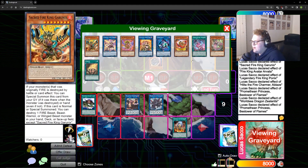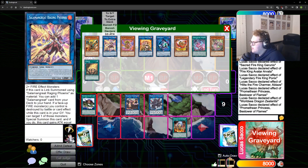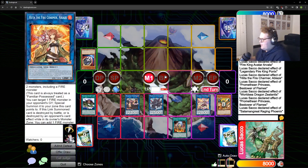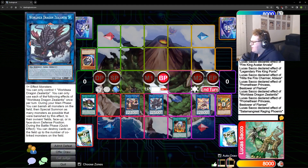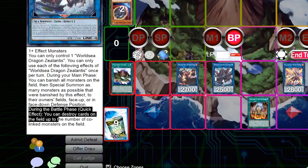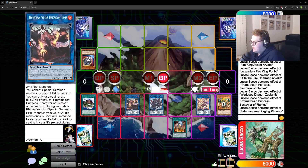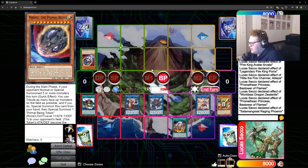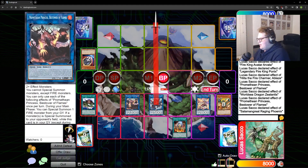Because a monster was special summoned to our opponent's side, we can trigger the second effect of Promethean Princess on our turn. We special summon her out and destroy Garunix and the Nibiru. Because a fire was destroyed, we trigger the effect of Raging Phoenix to summon out. Then we go to battle phase — at the start of battle phase we get an additional pop from Zealantis's hidden quick effect, which lets you destroy cards on the field up to the number of co-linked monsters. Since we summon back the Princess to the Zealantis zone we get an extra pop. So we have one pop from Garunix, one pop from the Princess, one pop from Zealantis — that's three pops, and this is also around 10,000 damage. A very neat line to get the kill.